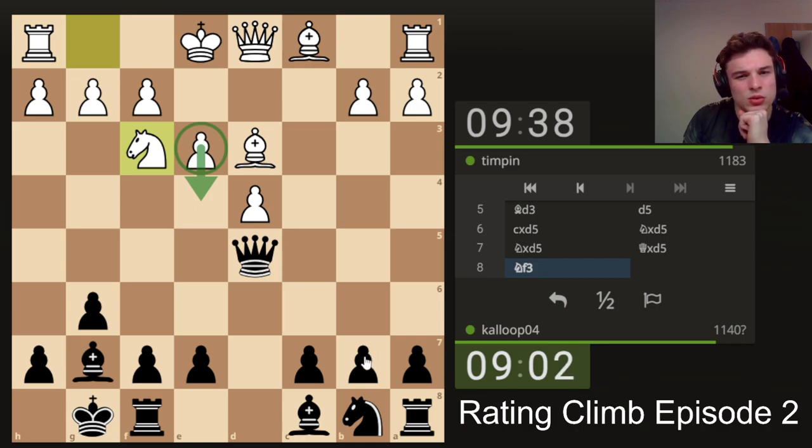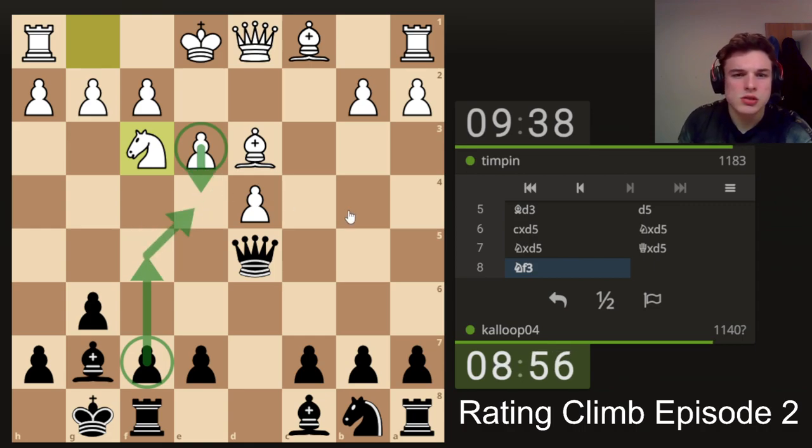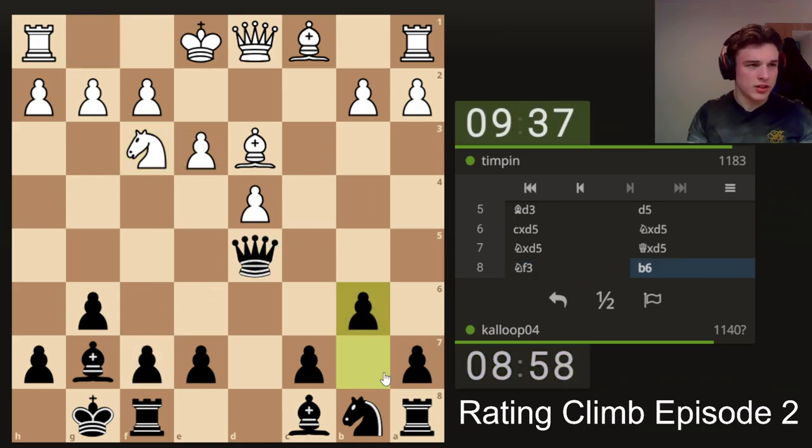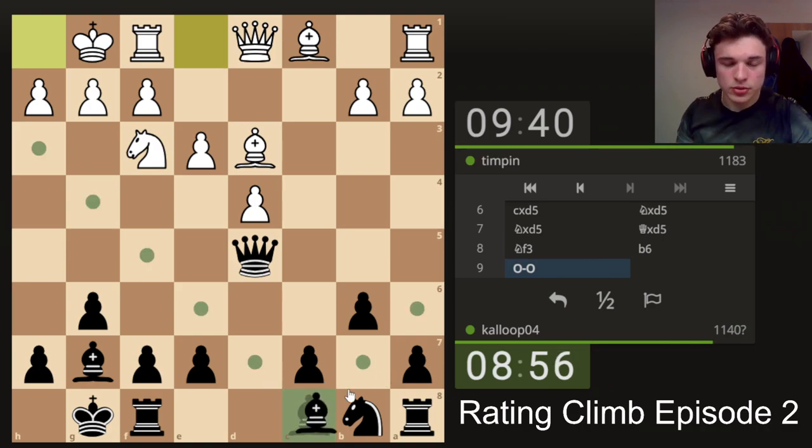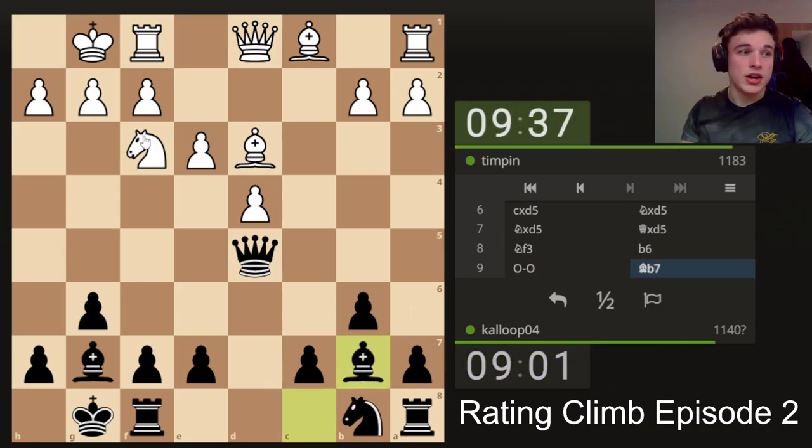Interesting is f5, controlling the square, but that does weaken this diagonal a lot, so I'm going to go for b6. Castles, bishop b7 — obviously this knight can't move because it's mate in one. So he's going to have a bit of trouble developing this bishop unless he goes for e4.